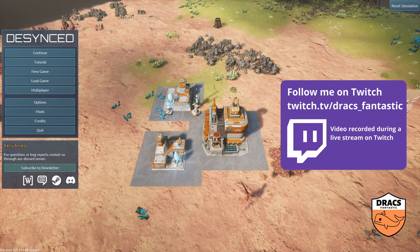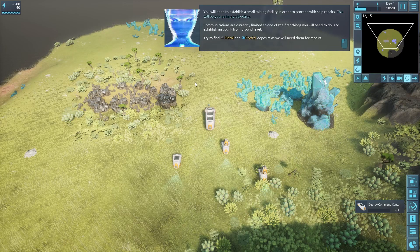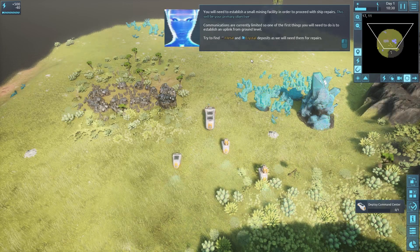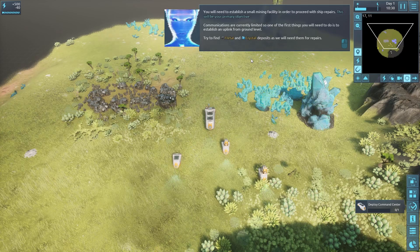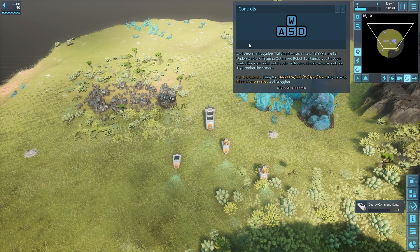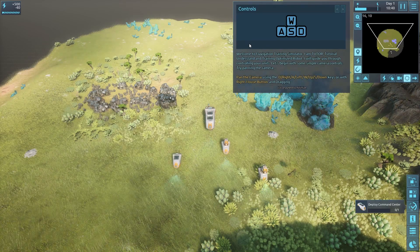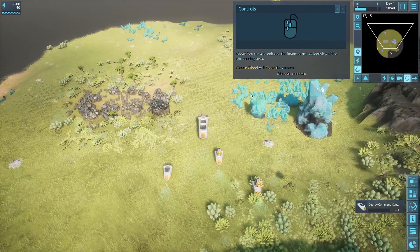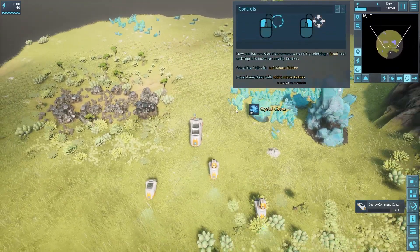The menus were great, but let's take a look at it. The tutorial tells us to find metal or crystal deposits for repairs. So you've crash landed on a planet and you're trying to get off. Now we're going to use WASD controls to move around, and we can zoom in and out.